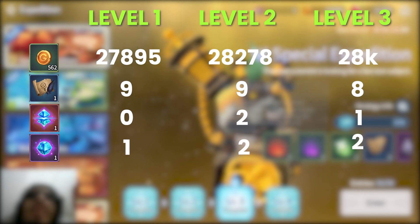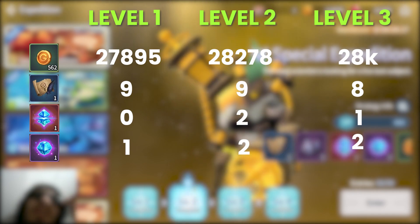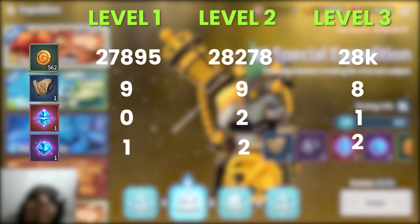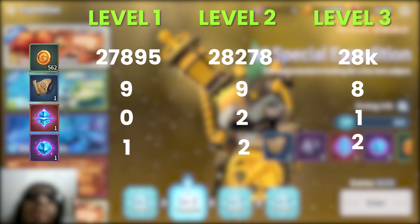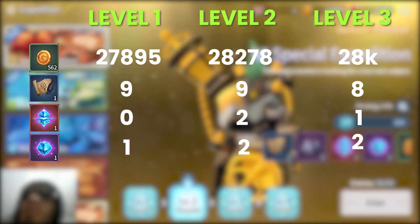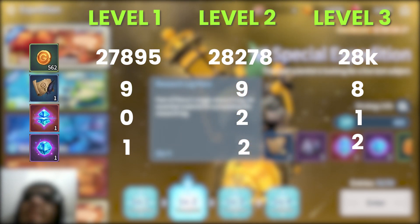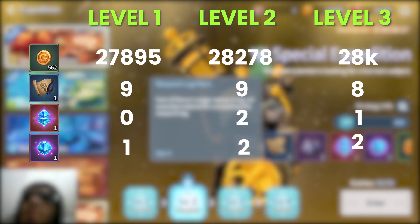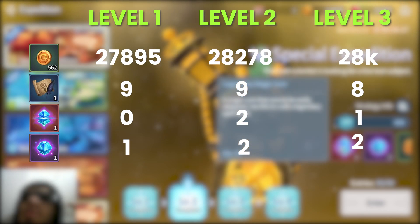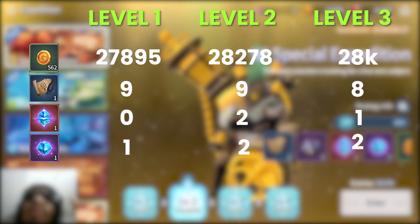It seems like the drop rate for each item is similar between stages — the only thing that gets added in later stages is an additional drop chance for other materials. For example, level 2 gives you a similar drop rate to level 1 but also adds runes on top, and level 3 adds transcendence pieces on top of that. Moving to level 2, I received a total of 28,278 gold and also 9 research log pieces, which is almost 2 full skill points per day.